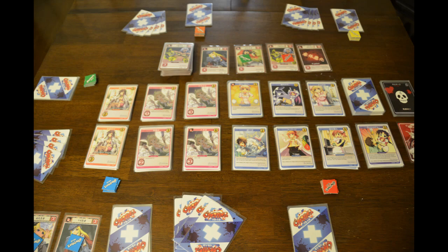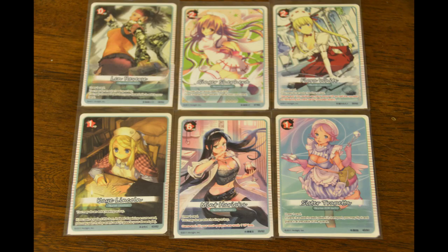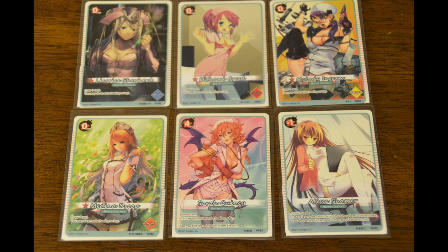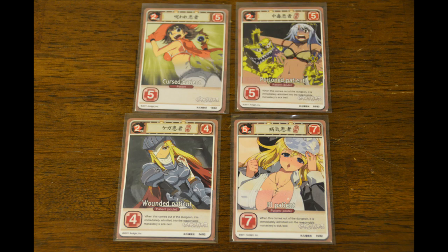Basically, it's a deck-building game but with a unique twist. You and the other players take control of what they call a monastery in the game terminology — although it doesn't really look like a monastery — a monastery with nurses that are taking care of injured adventurers. This takes place in a fantasy world, and the adventurers get poisoned, cursed, or petrified, or are just plain old wounded, and they need to be taken care of by you and the other players representing these monasteries with your nurses.